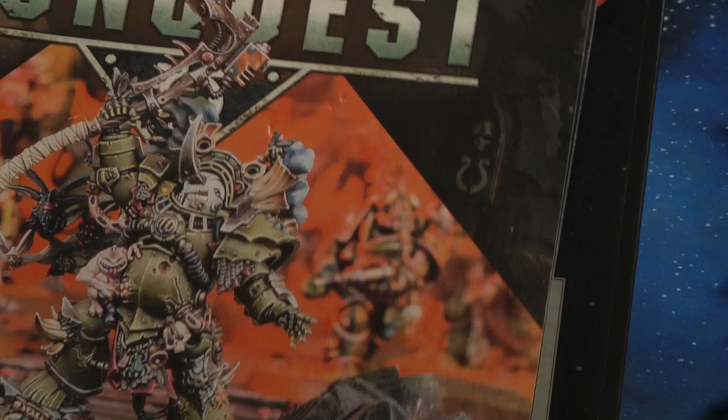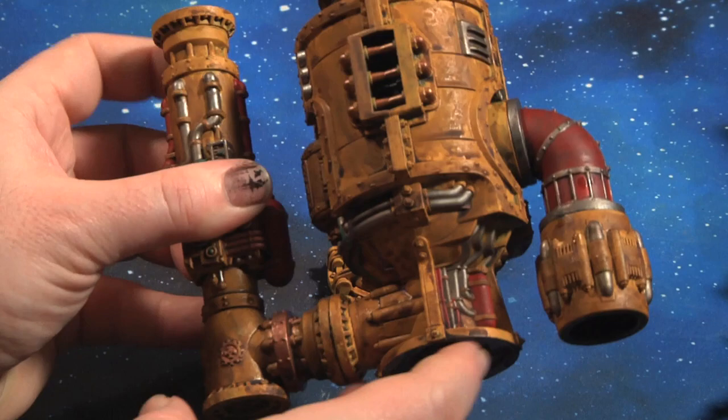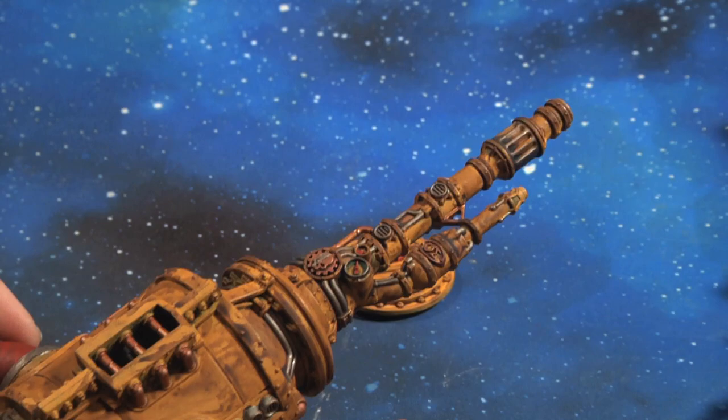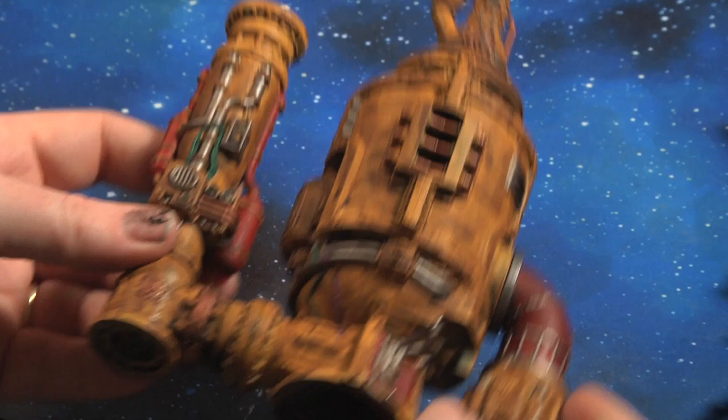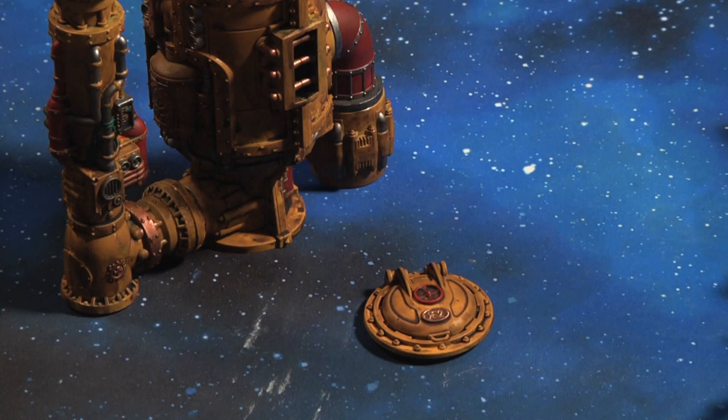Issue 55 is a new terrain piece — Alchomite Stacks — a very impressive and quite tall piece that stands out an awful lot. I thought it worked best when made quite dirty and grimy, so I threw a big wash of Agrax Earthshade all over. It's another big terrain piece so if you have larger models like the Dreadnought or the Blightdrone and want to take cover, this is the piece to use. It also comes with a cool little manhole you can just throw in your terrain for fun. Issue 55 — a nice big chunky terrain piece, great value for a tenner.